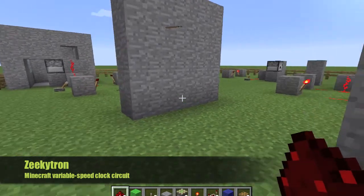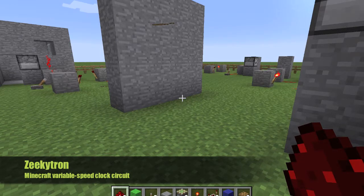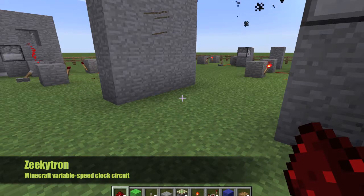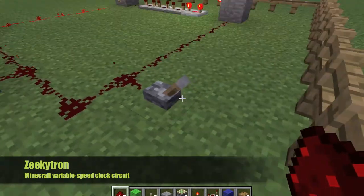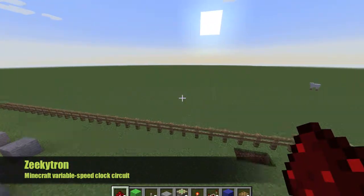It is not as fast as a normal one, which does it click, click, click, click. For this one, it goes bang — wait a second — bang — wait a second — bang. And there you have it. That is how you make a redstone clock circuit.